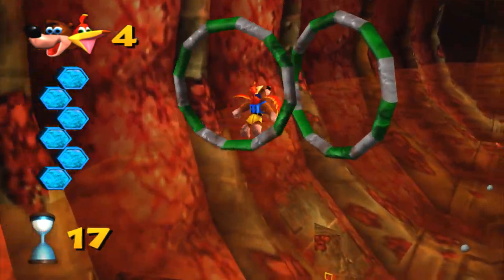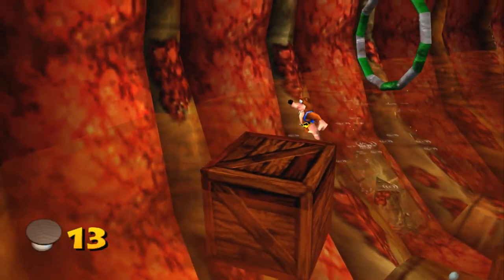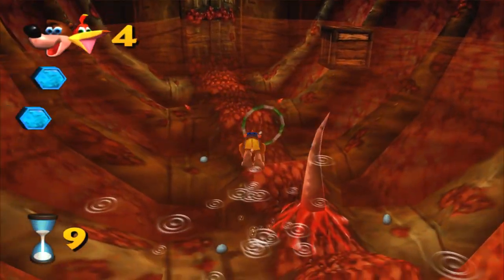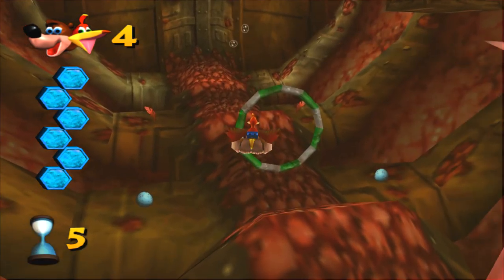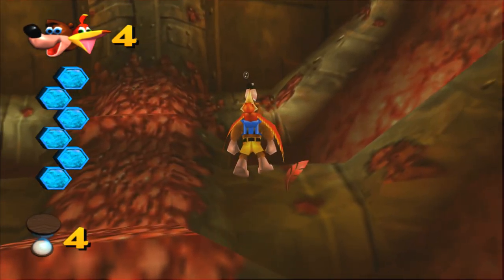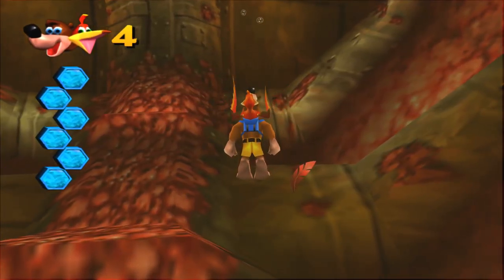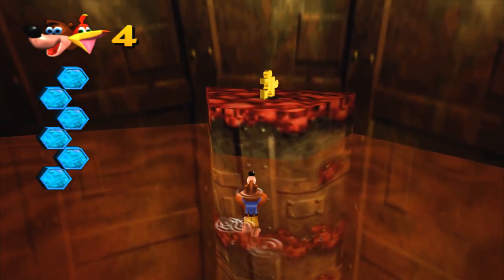We're getting back to the candy. Jump in it — oh fuck, oh no! Back up there, one more. You've got ten seconds to get that one. Ten, nine, eight, seven — go go go! Before you get whipped. Three! Yeah! Phew, that was close. This is a really weird Banjo-Kazooie randomizer.